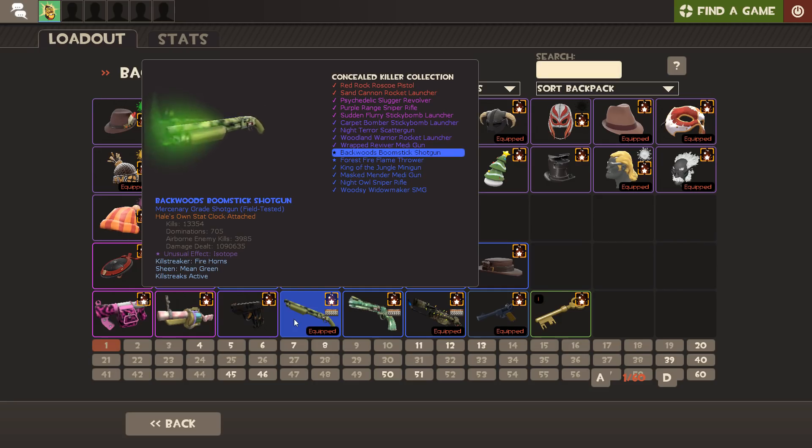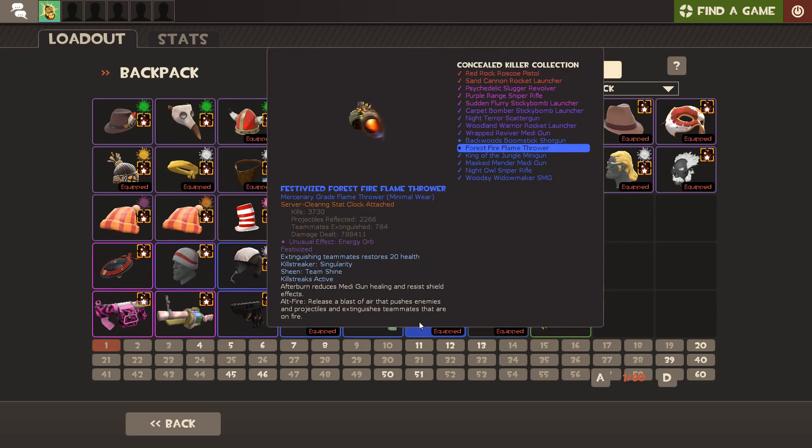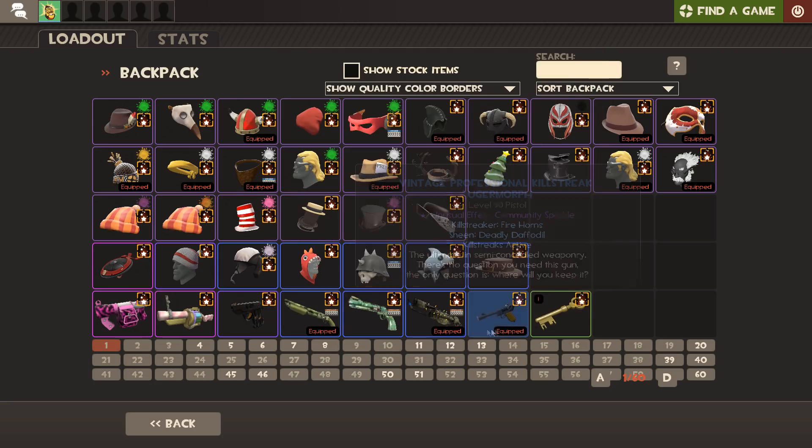Moving on to some Strange ones: my Backwards Boomstick was my first ever unusual weapon - Field Tested, Strange, and it's got over a million damage on it already. I really like it; it goes well with a green loadout. Then I've got another Isotope one - the Flower Power Revolver, Minimal Wear Strange. I really like that for Spy. I wanted one of the higher grade versions but could never find a Strange one with the right effect, so that's something I'm looking to upgrade. Then my Flamethrower - Forest Fire, Strange Minimal Wear - Energy just looks really cool on it, especially with the Pyro loadout.